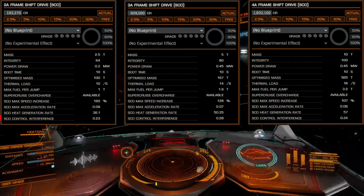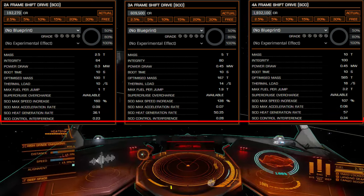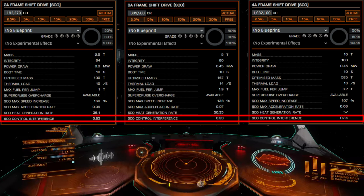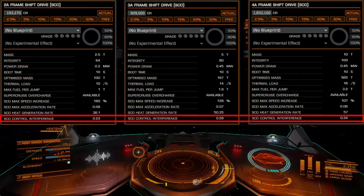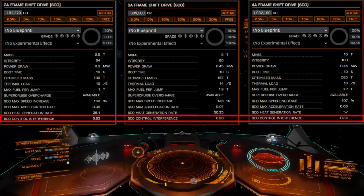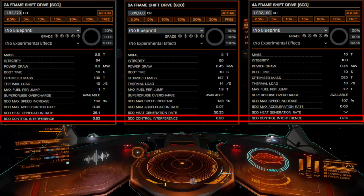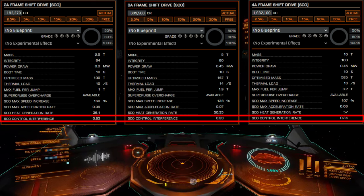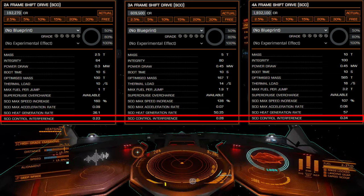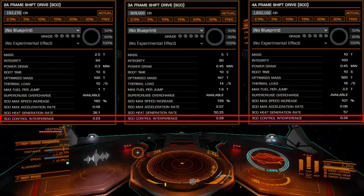The fourth metric is SCO control interference. This value determines the amount of random interference generated while in overcharge mode. It works a lot like jitter — higher values increase the amount of drift off the center of your control. This figure varies between drive grades: A-rated drives create the least interference; D, C, and B-rated drives generate the same interference; and E-rated drives create the most interference.